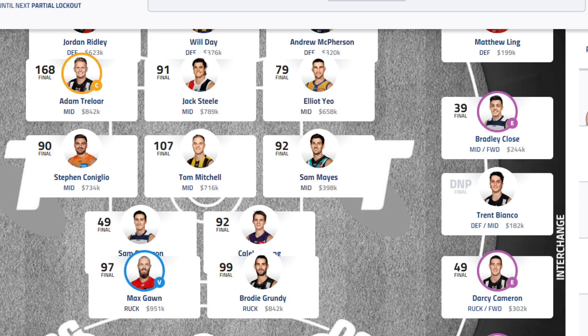Rucks did well. Gorn 97, Grundy 99. I should have captained Grundy — I had the C on him all week and then decided to switch to the wall because I thought our neutral was just going to bounce back and get 30 touches. But unfortunately he only got 1 or 2 tackles and 3 marks. Usually he's good on the marks but he didn't get enough marks to boost the score, and he obviously gave away 3 free kicks.